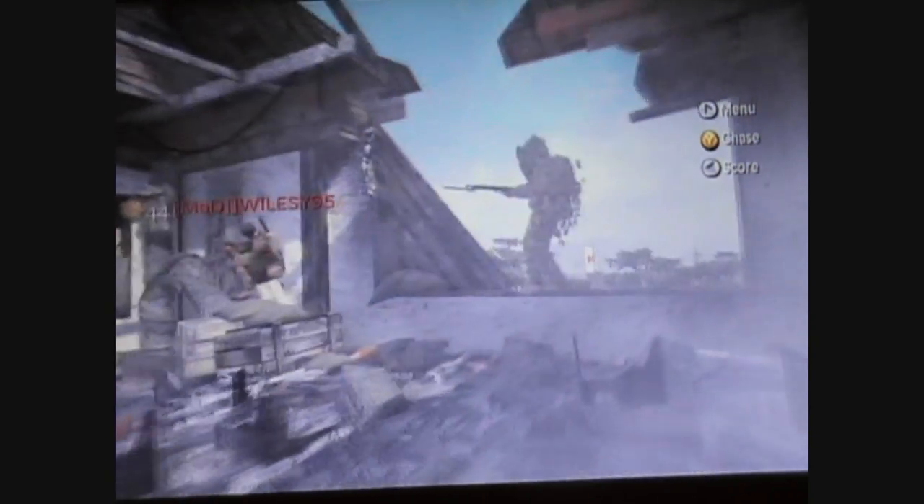Hello, and this is the glitch to get onto the roof of Castle. First of all, you need someone to be sitting here on this little pillar thing, crouching, and then you need someone standing here with a bayonet. The way this glitch works is by the person trying to attack the person sitting down here, but they get stopped and slide up here.